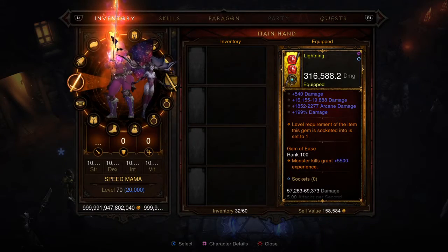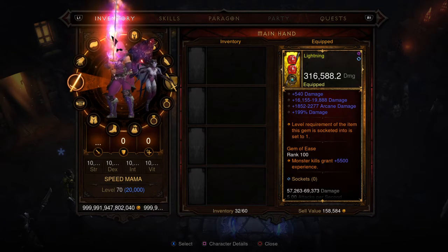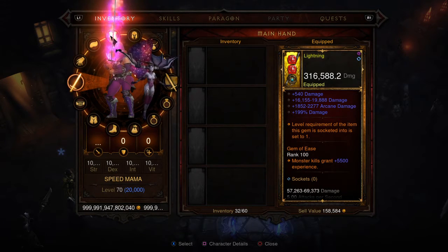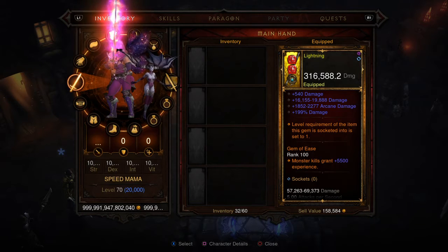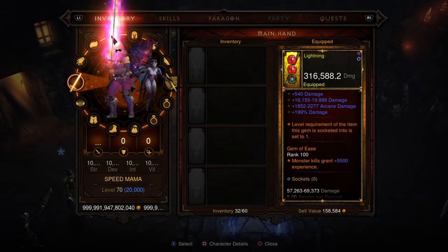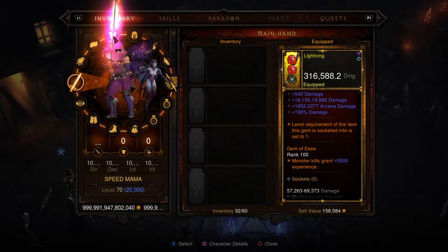Basically, instead of 10,000 paragon, now they did up it another 10,000 paragon as of this recent patch. Will they continue? I don't know. Many of us have an opinion where they might as well just put it to 999,999, because it is going to take forever to get there, so there is time to do it. Now of course there are modders that like to experiment and get that max level just to show off or just to have it because it looks cool.